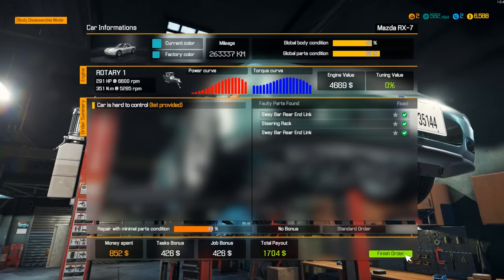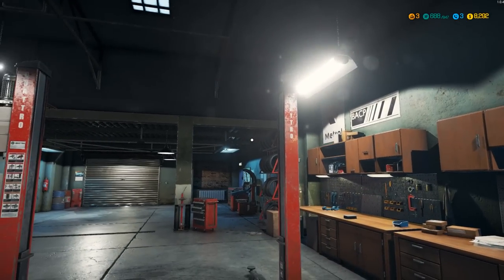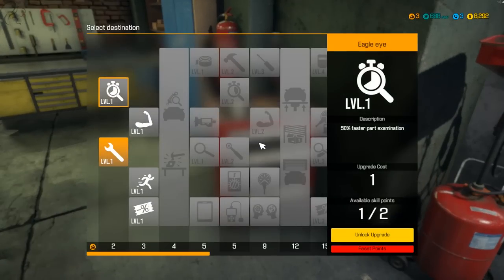$1,700 payout — nice. Level three! That XP curve, eh? It's like playing World of Warcraft. One skill point here: we can either have 50% faster part removing and installing, which is useful, 10% faster walking — most useless thing I've seen all day — and then the 5% discount in shops. Definitely going to take that one.